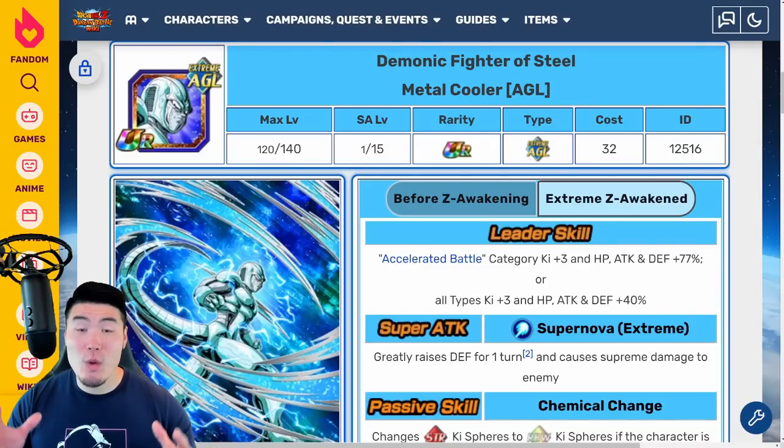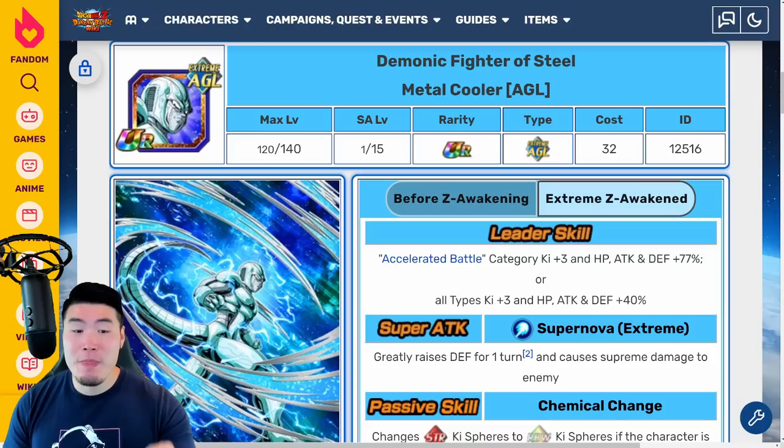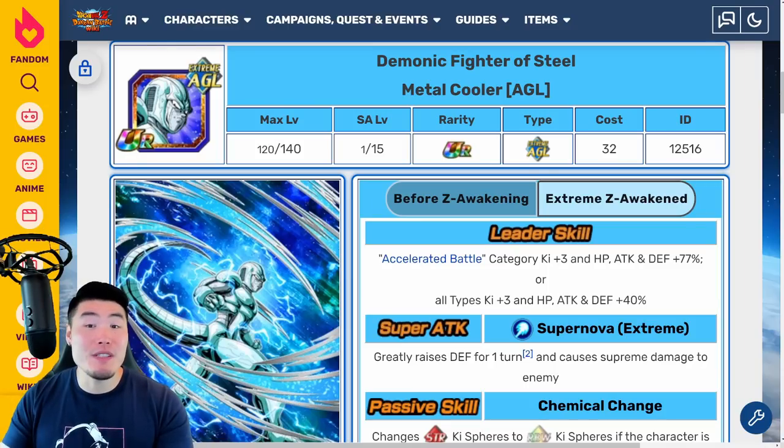Alright guys, so today we are going to be breaking down the full Extreme Z Awakening details for all five of the free-to-play type Metal Coolers, to find out exactly how good this team is going to be, especially compared to the Ginyu Force and Team Bardock. Since there's so many units to go through, instead of comparing the pre-EZA to the post-EZA details, we'll only talk about the EZA details for all five.